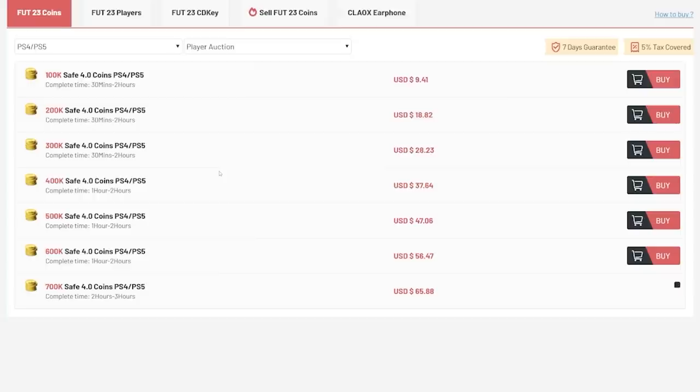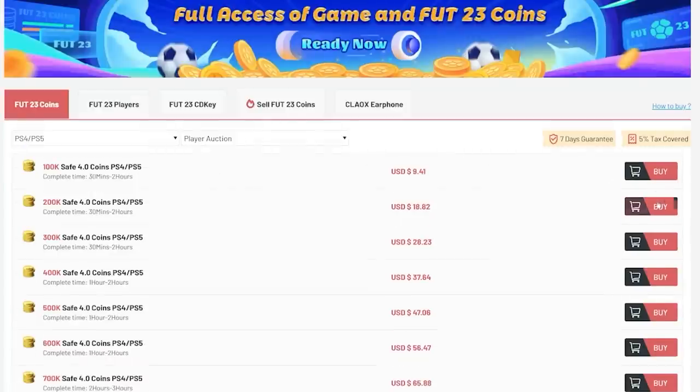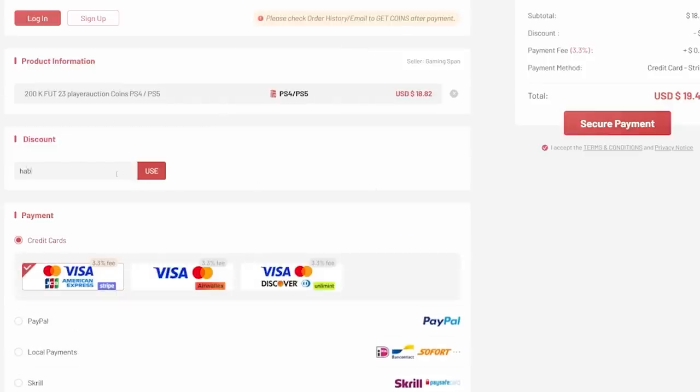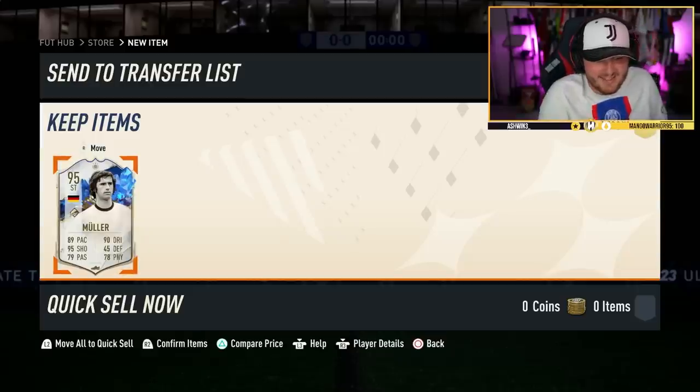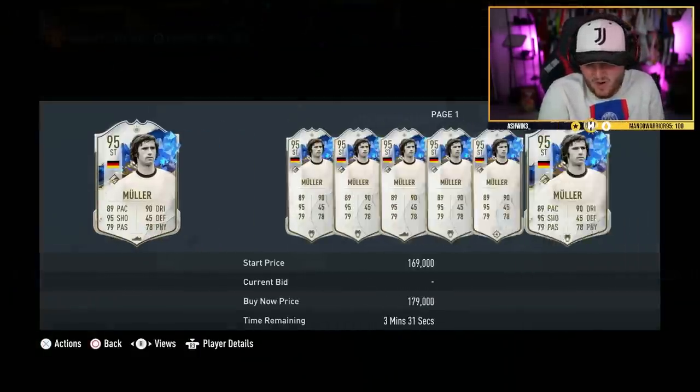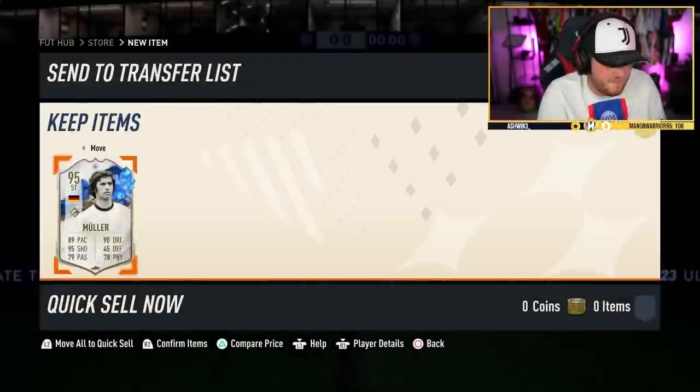Maybe not the world's best start. If you guys want cheap, fast and reliable Fut coins, check out u7buy.com — there is a link in the description down below, make sure to use the code 'haber' to get yourself six percent off all your purchases. I guess it could have gone worse, he's like 150k, it's not awful, it's just not great.